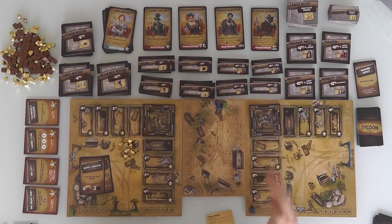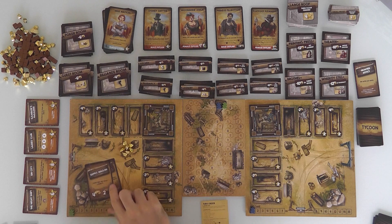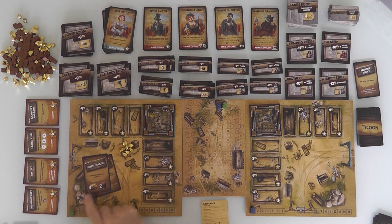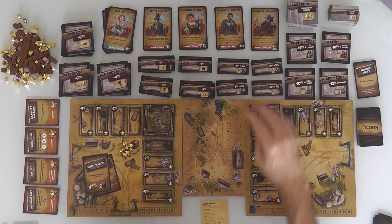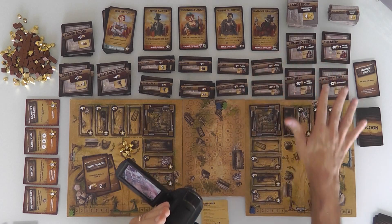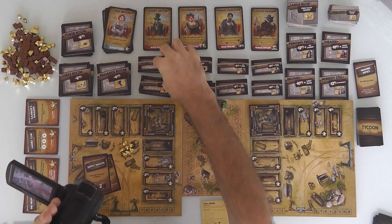Now I've got enough money to build some stuff, but I've already done my one core action. Jen might have a Frontier Justice card and steal from me. I'm going to take a chance and hope Jen doesn't have Frontier Justice — I'd like to save up. If I could save up, the Supply Wagon will give me 4 more gold next turn, and then I'll have enough to build the schoolroom and get Miss Watson to come on over.